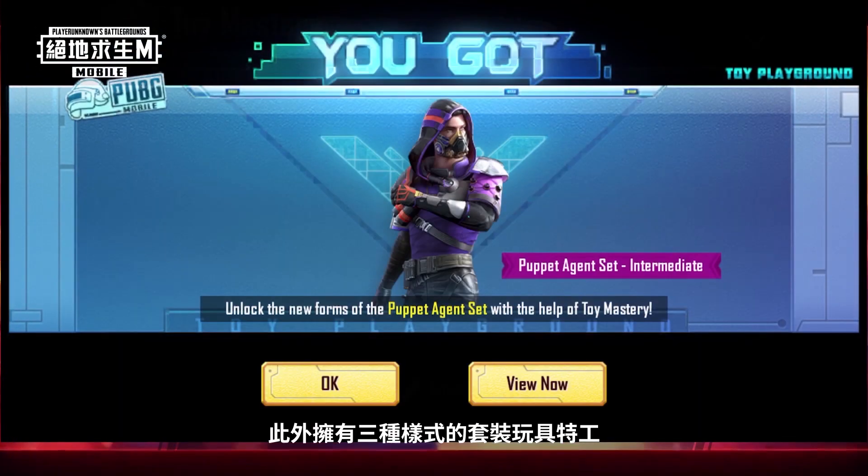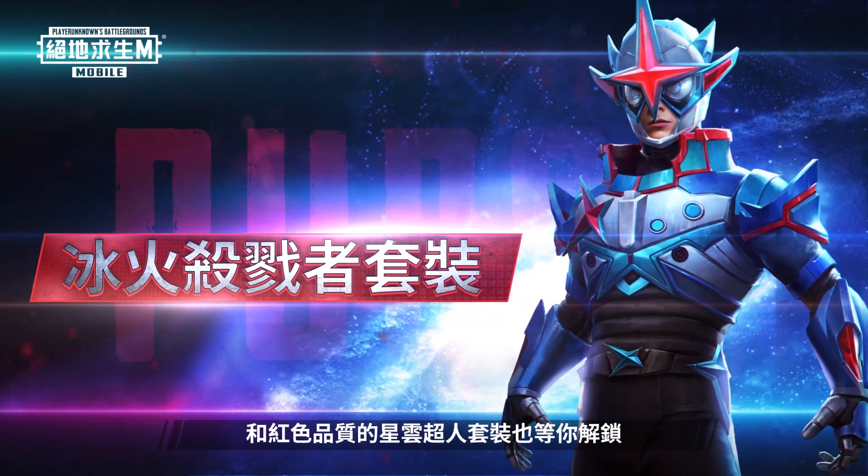There's also the Puppet Agent series with three different sets, with a Mythic Nebula Heroes set waiting to be unlocked.